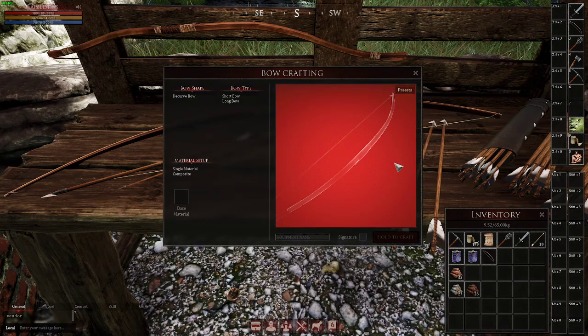That's pretty much it. Those are your three different types of bows, your three different types of arrows, and the two different ways you can craft — the D-curve and recurve — for the short, long, and asymmetrical bow.